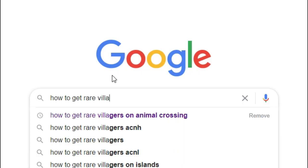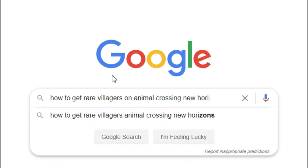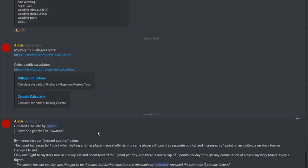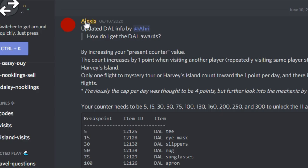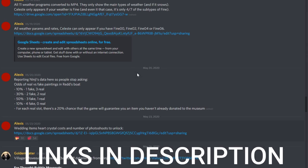So in the beginning, I started researching how to get rare villagers. I was looking for a special trick or method that I could use to help control which villagers would show up in the game, and I think I found it. There's been some data mining done in the Animal Crossing community recently, and they've uncovered the logic behind the mystery island tour villagers. I want to give a big shout out to alexis8717 from the AC New Horizons Discord server for sharing this information. I've put all of their information in the description of this video.